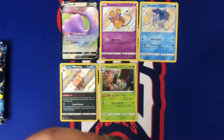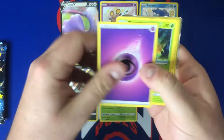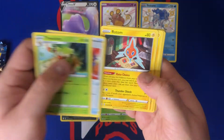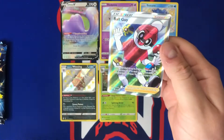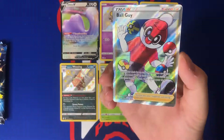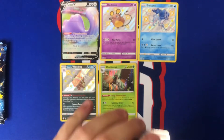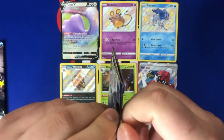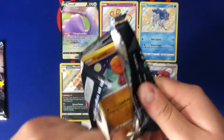Hopefully we get something good in these last few packs. We got Rusted Shield, Rotom, Shinx, Horsea, Yanma, Morpeko, Koffing — reverse Ball Guy. I like the Ball Guy one — let me know what you guys think. We got a full art trainer! I really like these full art trainers, they've definitely been gaining in popularity. I really like this one a lot — that's probably my favorite card so far. Maybe we can pull an amazing rare in one of these last two packs, we'll see.